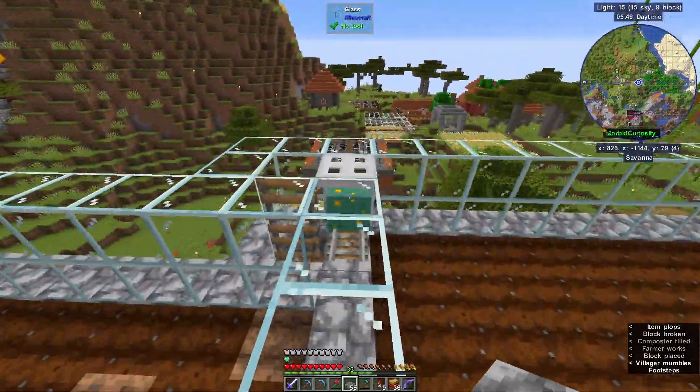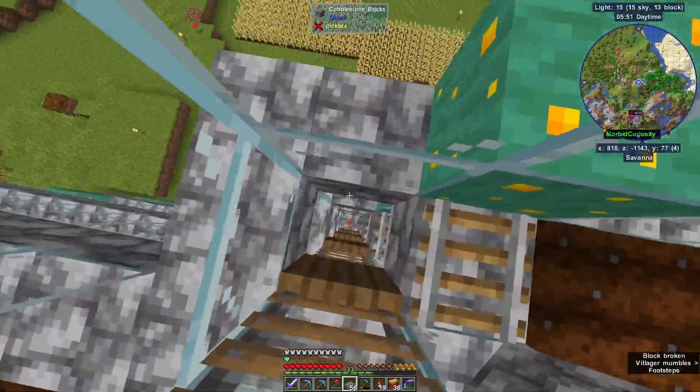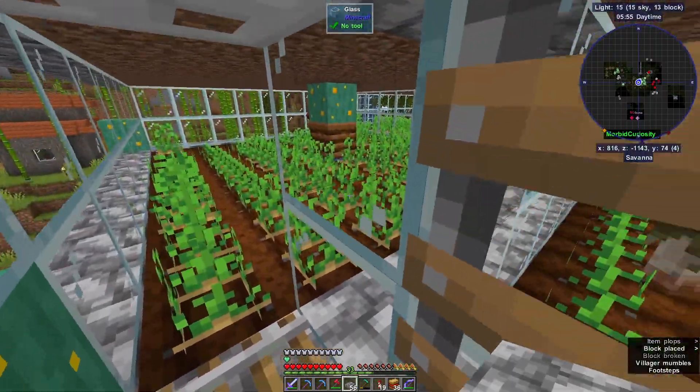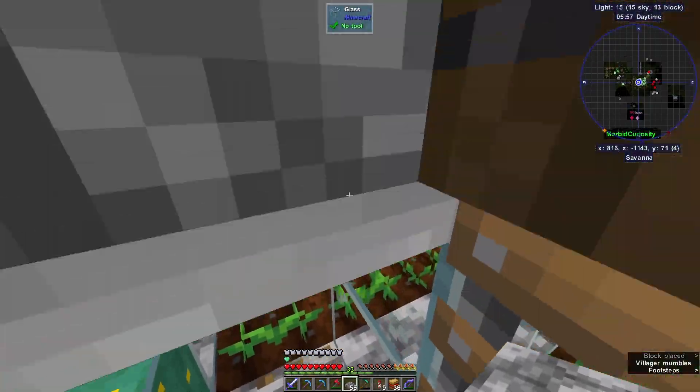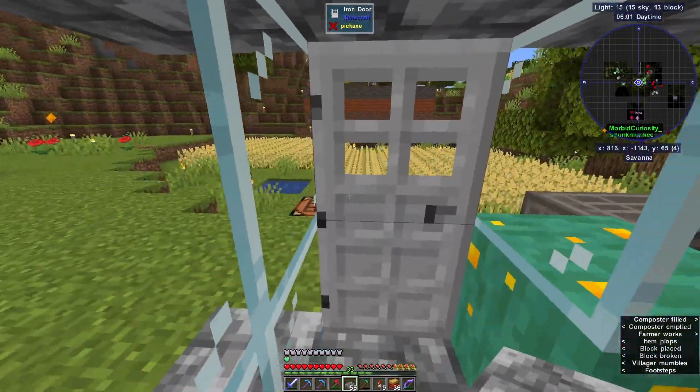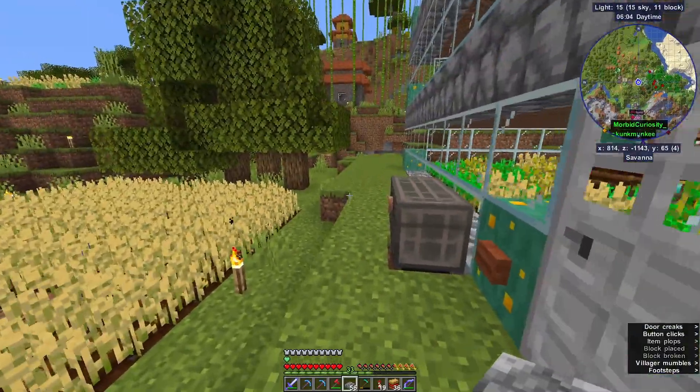I picked up everything in this chest and organized it. Pick it up and put it in your hotbar - sometimes it doesn't count unless you put it in your hotbar. It's really dumb. Hold up, I need to drop everything again. Oh, I got your arc.